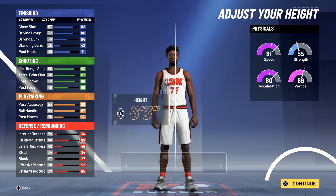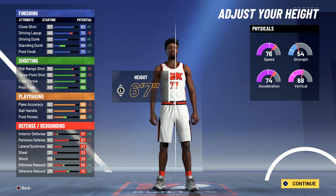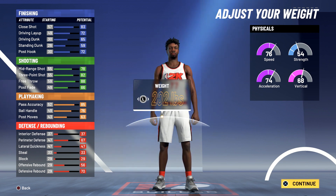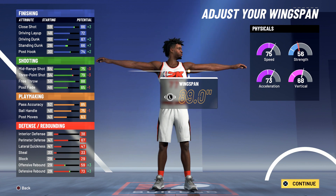Body shape doesn't matter. Height is going to be either 6'6" or 6'7" — 6'6" is the better ball handler and 6'7" is taller and the better rebounder. For the weight you're going to be 218, and for the wingspan you're going to max it out.